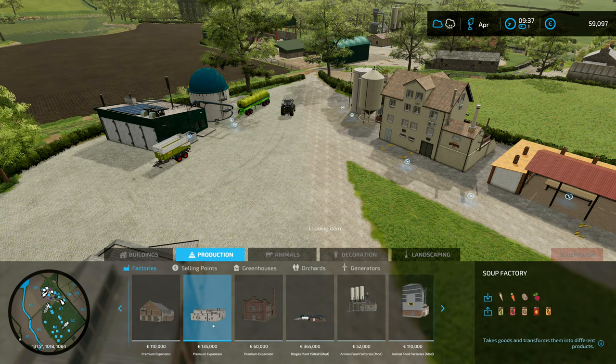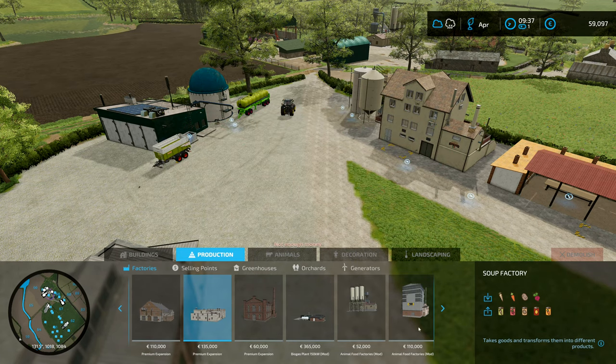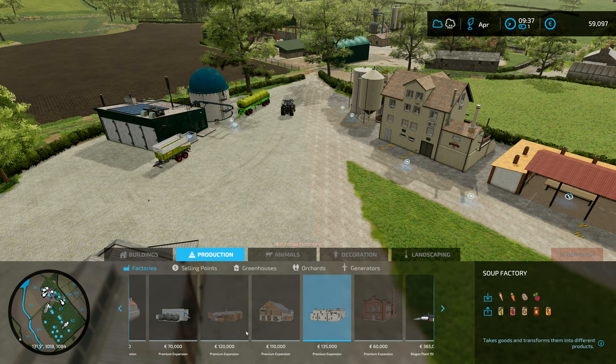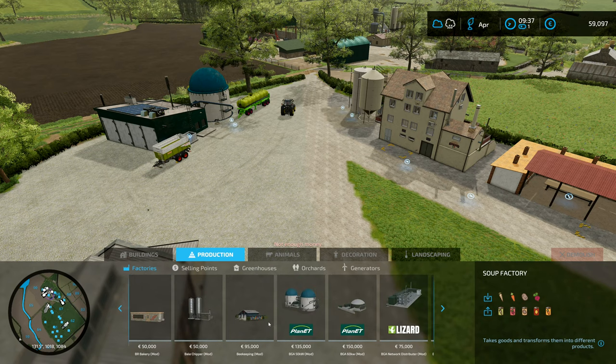I kind of like the idea of making soup — if I can have a building to make the soup and things like that, I will. But I don't want to just use base game rates because it's too slow — I just don't want to do that.